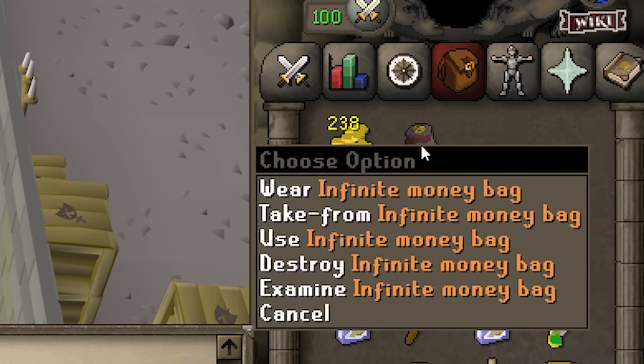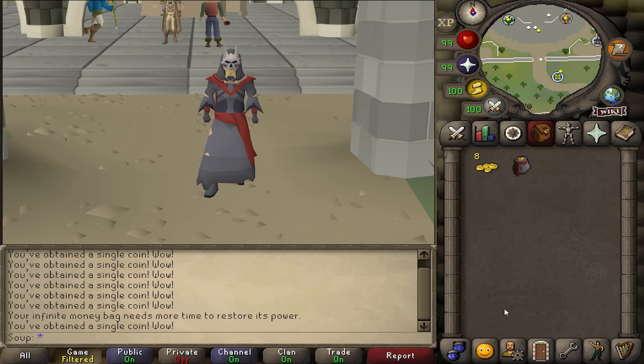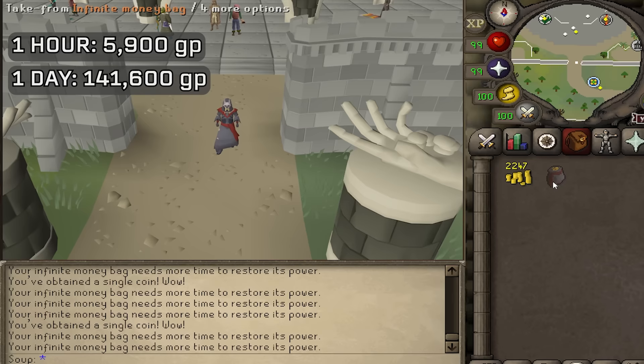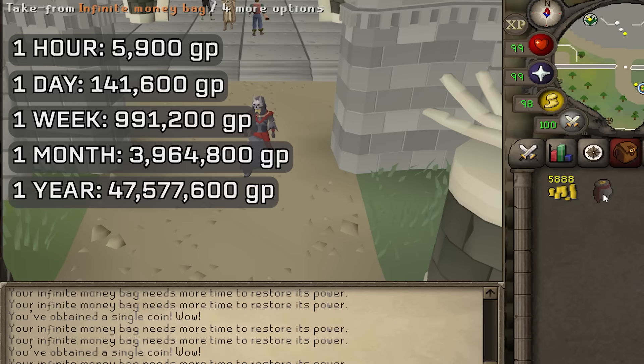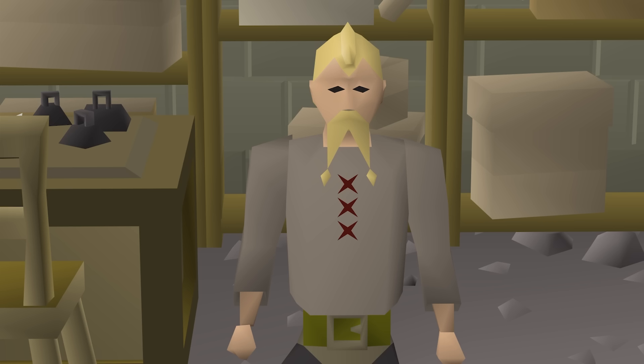As long as you're consistently clicking, you're able to withdraw one GP every tick from the bag. Each tick is around 0.6 seconds, so on a world with good ping, you can expect around 5,900 GP per hour. Per day, 141,600 GP. Per week, about 1 million. Per month, a little less than 4 million. Per year, 47.5 million GP. So if you were to do this for 21 years straight, you could become a RuneScape billionaire. I hope Jagex tracks who's taking the most money from the bag, because you just know someone is going to have an absurd amount in a year or two.